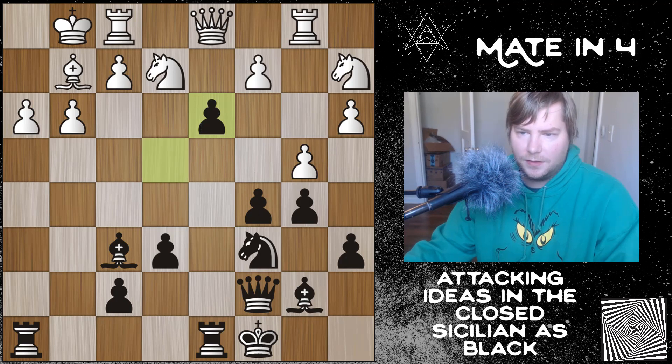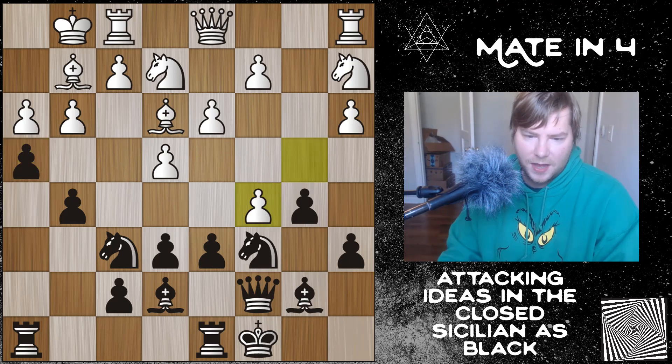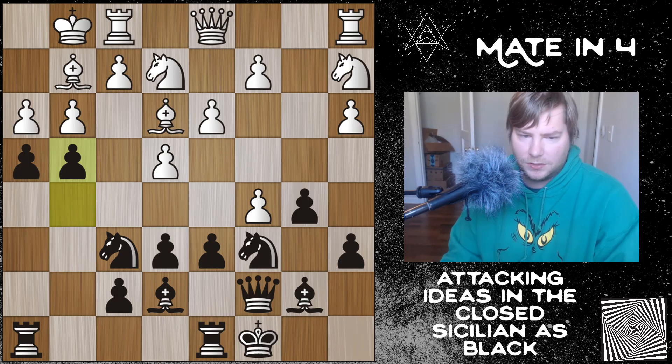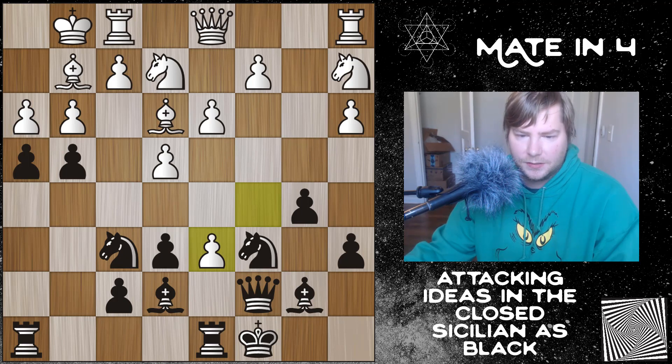So going back — instead of bishop takes, he just takes here, trying to open the queenside for his own attack. Then I get in g4, just trying to trade pawns and open up the position. Takes, takes. Now notice this take actually activates my bishop and allows me to get more pressure on g3. You see this a lot in players at my level — they won't really think about trades and how that increases my activity and attacking chances. You really want to maintain the tension as long as you can.